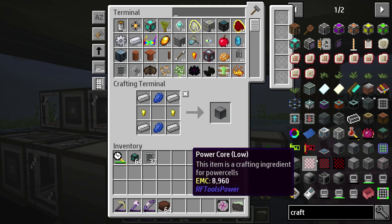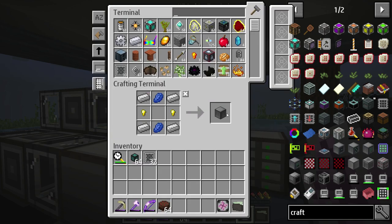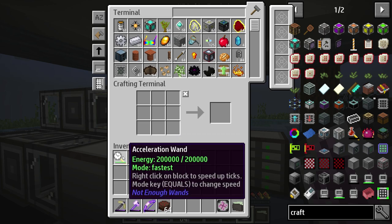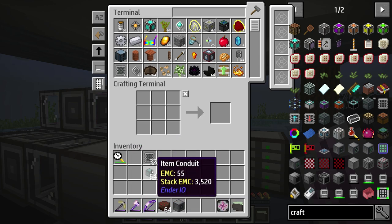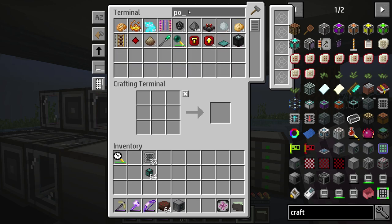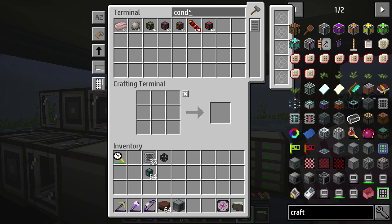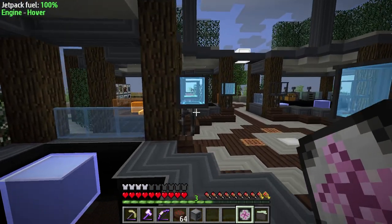So let's go ahead and make a machine frame — good old-fashioned crafting tables — and just a Tier 1. We don't really need more than a Tier 1; Tier 1 should do just fine for us. Now that we have our item conduits ready to go and we have our crafter, we need a power point. The crafters have to be powered, and we can probably use energy conduits for this.